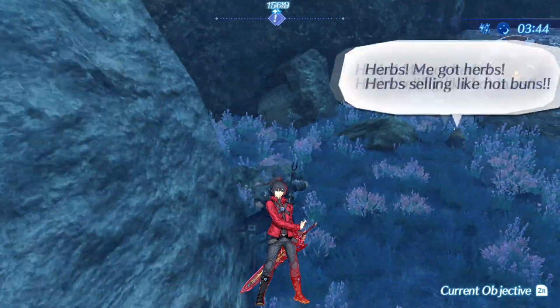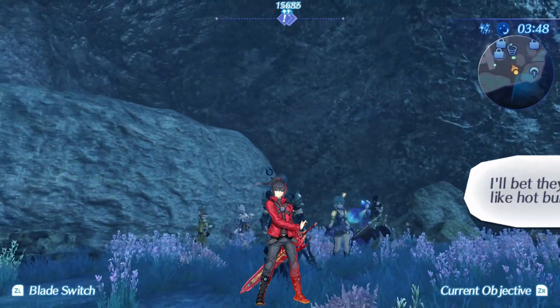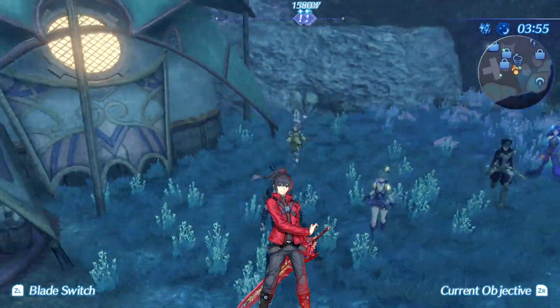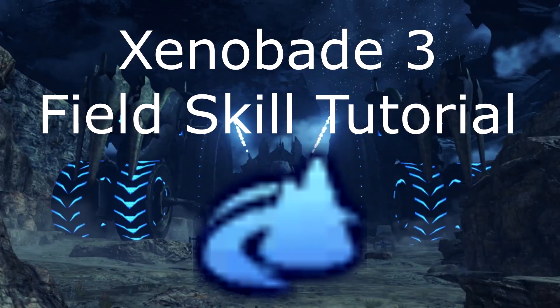Quick overview: make sure you have the right blades equipped, and make sure to merge consciousnesses with your characters whenever you can, because sometimes they gain unique field skills because of that. And that is the end of the Xenoblade Chronicles 3 field skill tutorial.